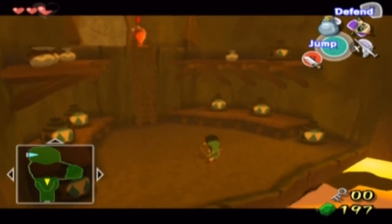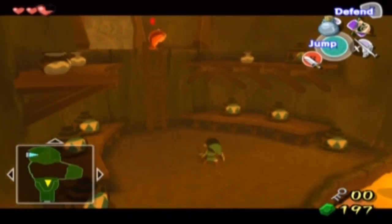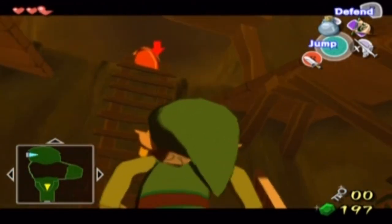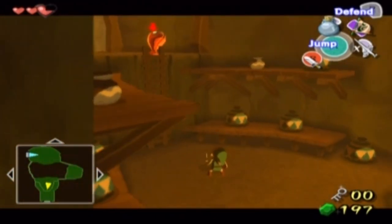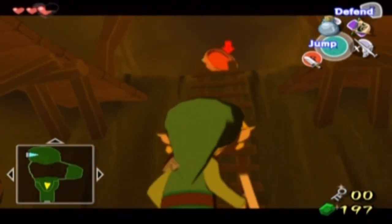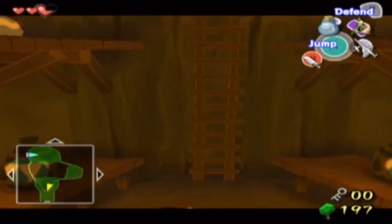Come down here before you try and wreck things halfway up that ladder. This is a chu-chu — they come in different colours. This is a red one as you can see. Is he actually moving or is he just staying at the top of that ladder waiting for me?